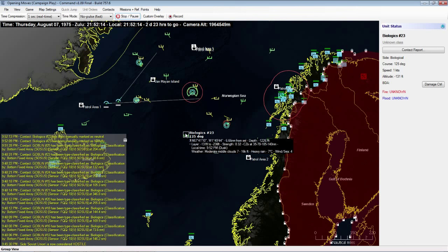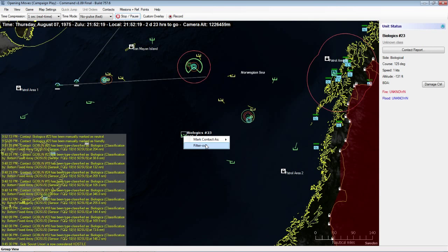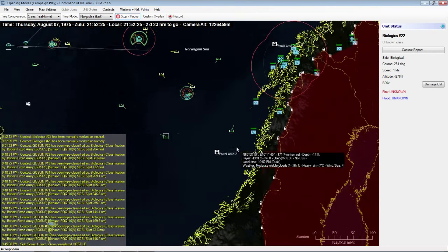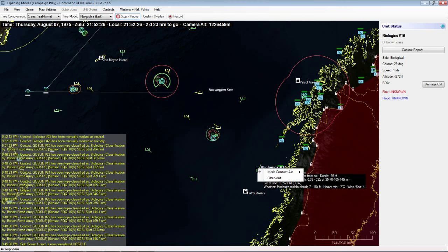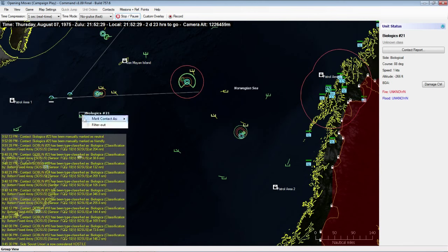Our sonar operators have classified some objects as biological — they show as green, meaning they're neither friendly, enemy, nor neutral, just biologics. We right-click and select 'filter out' so they don't clutter our scope.